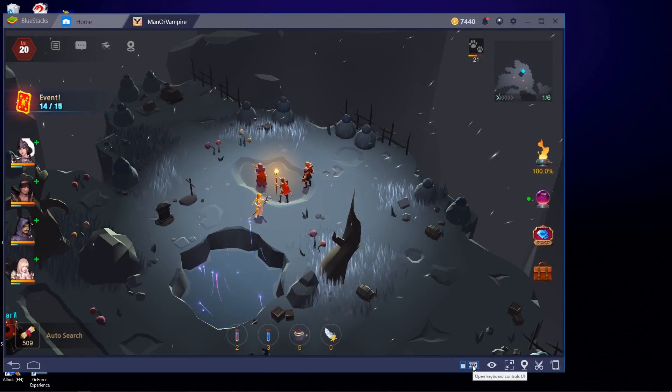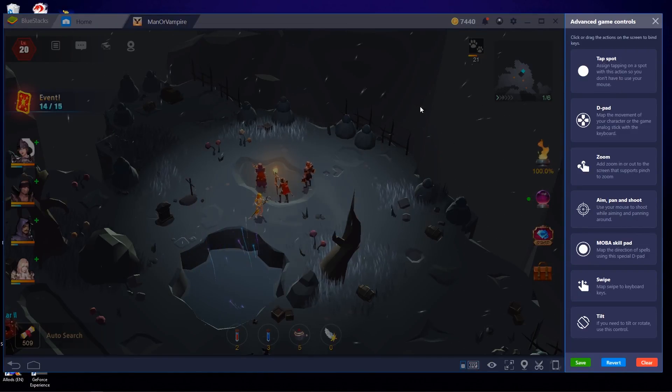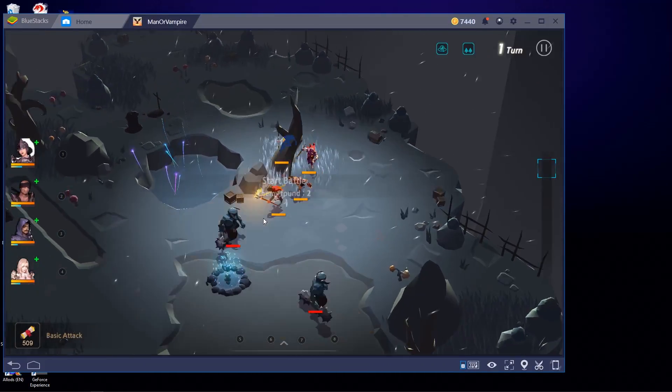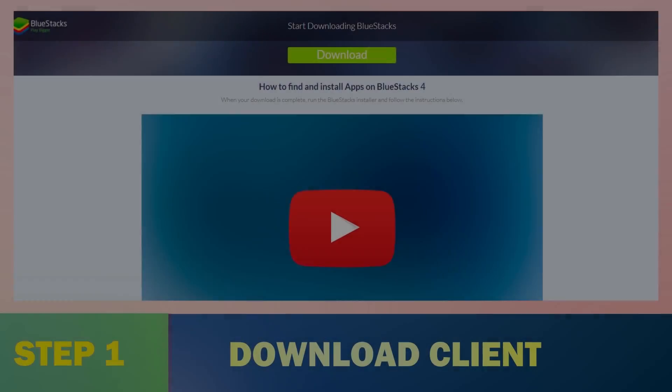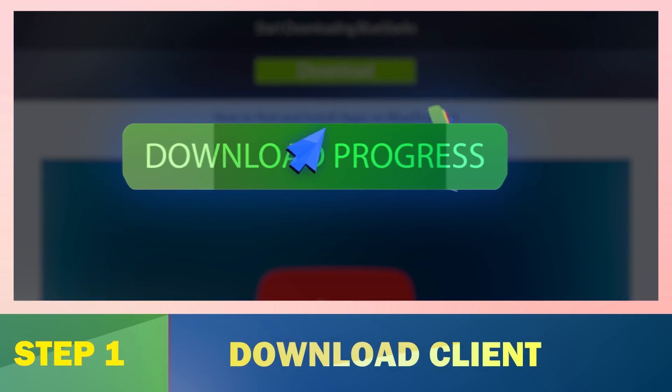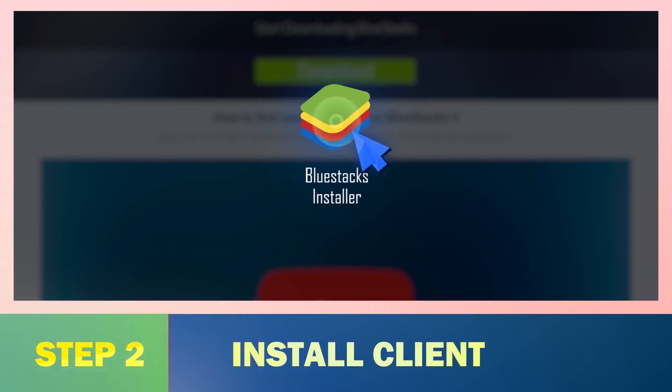Take Man or Vampire for example — not only does the game look great on a larger screen, but the key mapping feature enhances my gameplay experience and can be utilized in a variety of different games like Mobile Legends and PUBG Mobile. So what are you waiting for? Go ahead and download BlueStacks today and improve your mobile gaming experience. See you my friends.